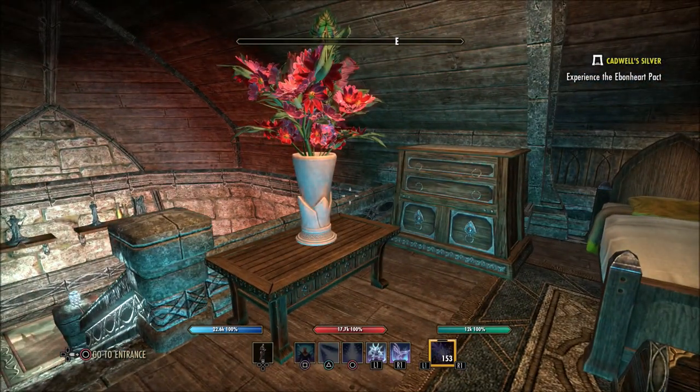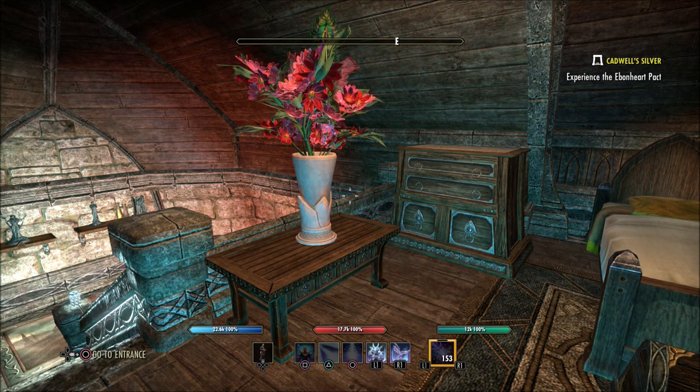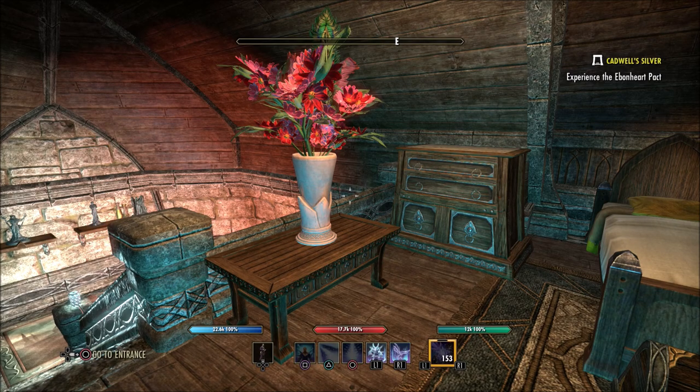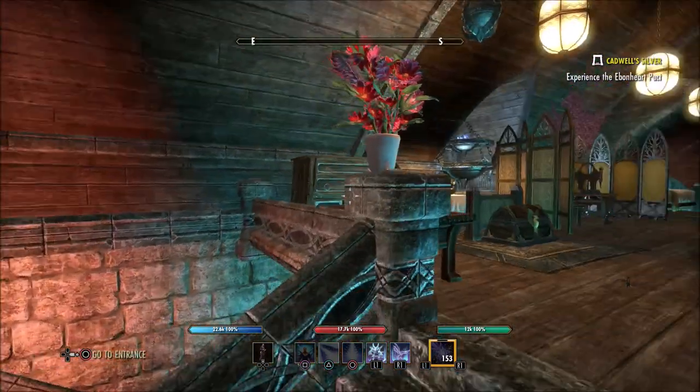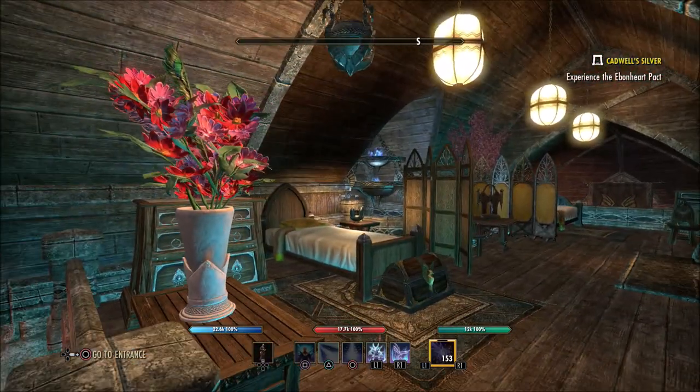We have some more of the flowers here that we had downstairs in another vase. It just kind of brightens up the room. You know, whether you own your own home, rent, or still live with your parents, the more brightness you can bring to a room, it gives it an opened-up, cool feel in a real home. Same concept to me in homes in Elder Scrolls Online — if you can brighten up a lot of these homes, a lot of these places are kind of dark to begin with, and brightening them makes it feel very homey and more spacious.